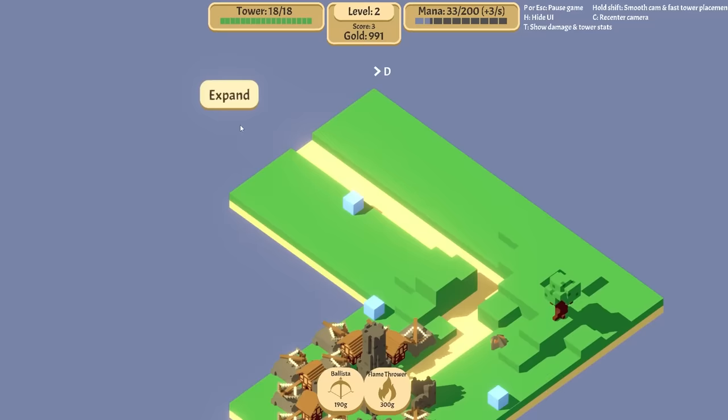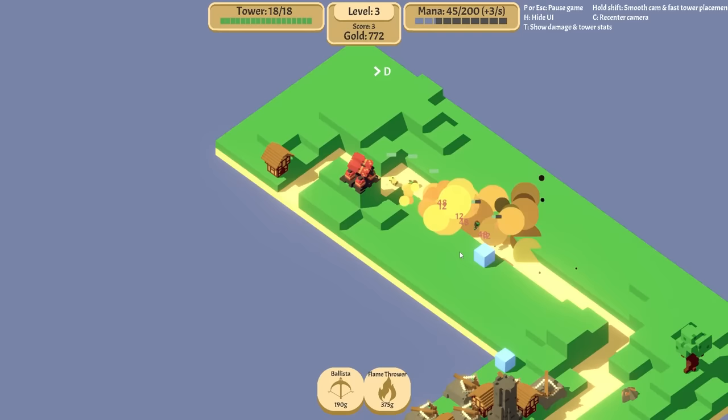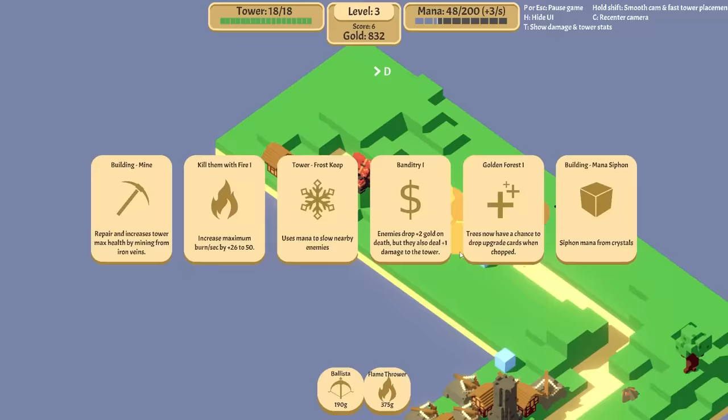I could actually put a flamethrower right up here — that would be quite dangerous and deadly. Yes, melt them all, my friend. That was working good. And now the frost tower — that's exactly what I wanted.